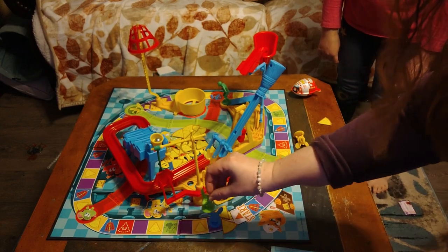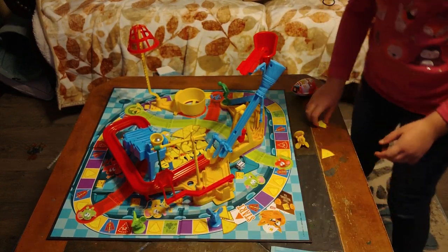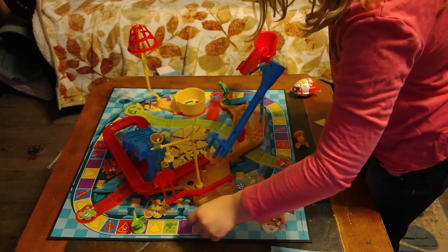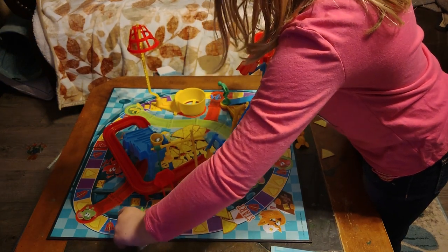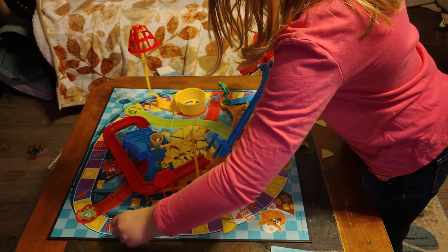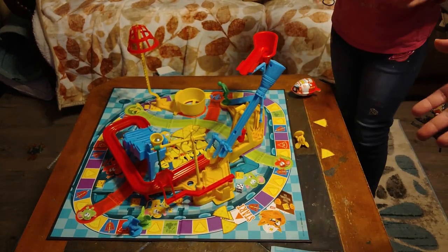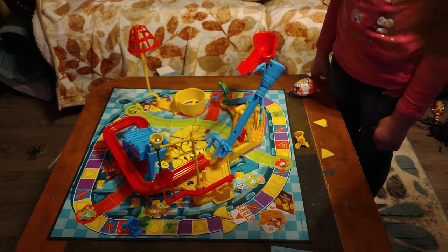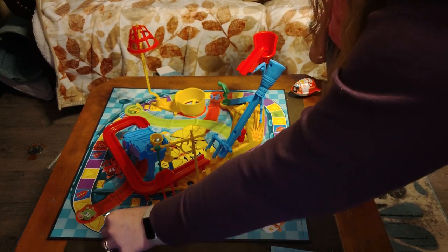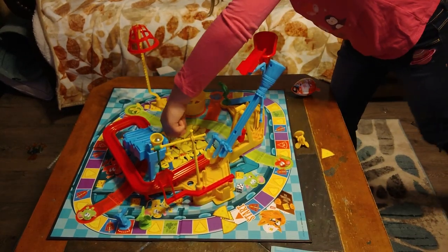She rolls a six and gets nothing. Then rolls a five, landing on the same space as me. According to the rules, she gets to move ahead to the next space, which unfortunately means she has to give up a piece of cheese. Oh no. That's okay.